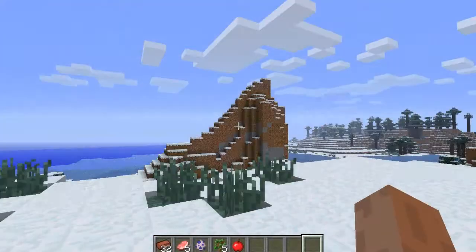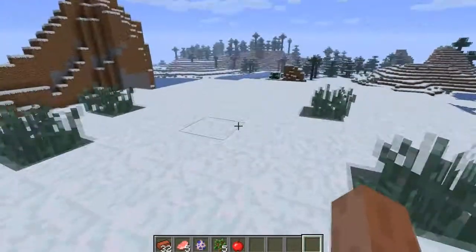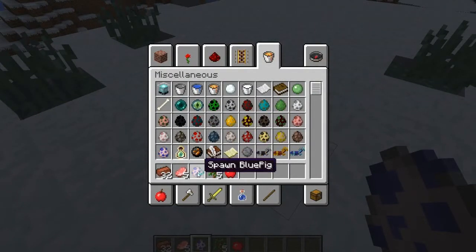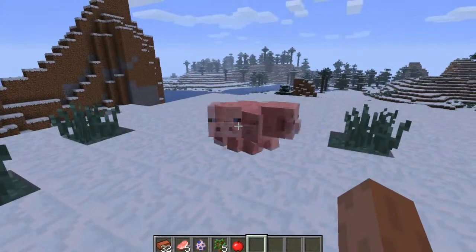Hello everybody, this is Hilarious Lemur. As you can see it's a bit laggy, but yeah I've made a world. If you're wondering what this is, it's a mod I made called Spawn Blue Pig. Now this might sound weird, but I spawned a couple — just watch.